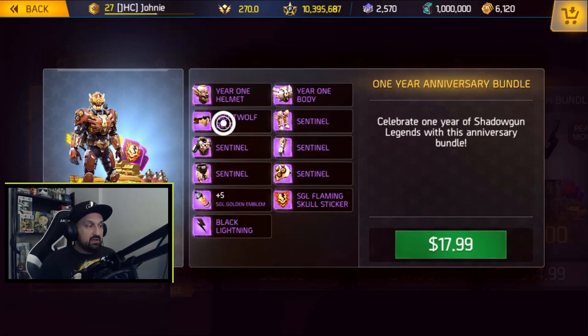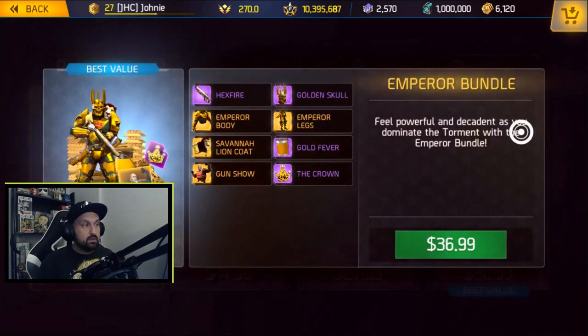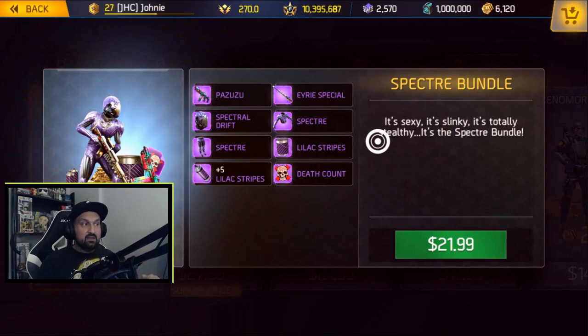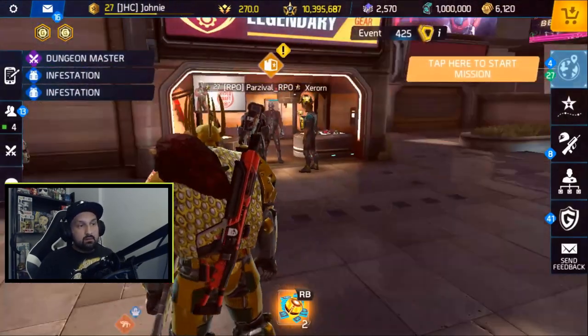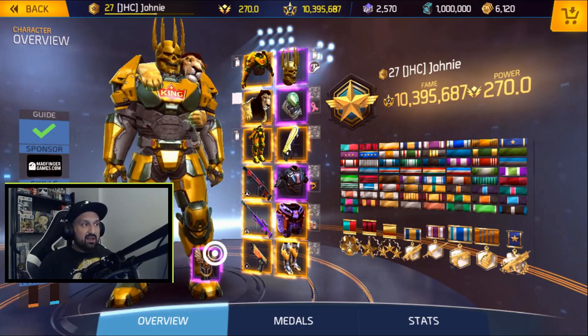They said the anniversary bundle is a special thing and will probably just leave the shop eventually. The last bundle remaining to rework was the Emperor Bundle, which is now a full body cosmetic — legs, body, and the epic Hexfire hat. If you bought the bundle before it was a cosmetic, you can contact customer support and they'll send you the cosmetic version, just like they did for the Spectre bundle. They even mentioned it on the MFG stream.